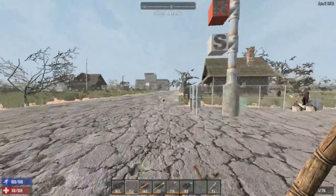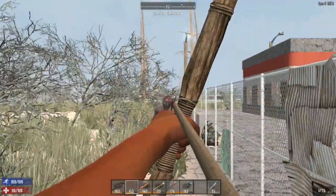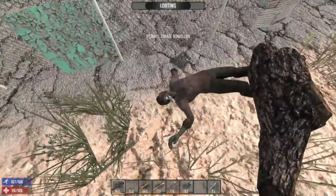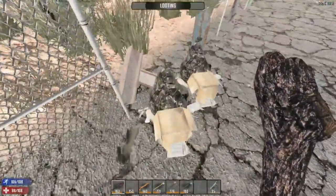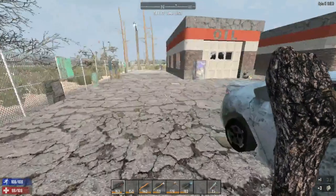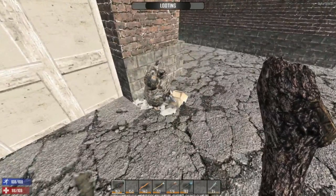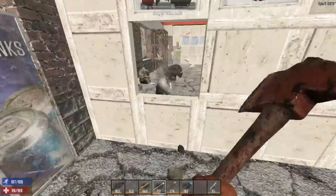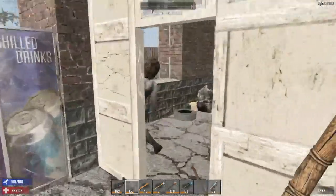Any more zombies? Yeah, there's one coming over in this direction. I'm expecting the drop to not be as high - maybe I'm just missing. Not sure why, unless I'm just a bad aim - maybe it's something to do with Alpha 15 a little bit. Let's loot up this stuff here - there's a lot to loot. All these vehicles. Oh, there is a vending machine as well - it's almost better to live in a town, you know. You've got these vending machines where you can buy food and drink.